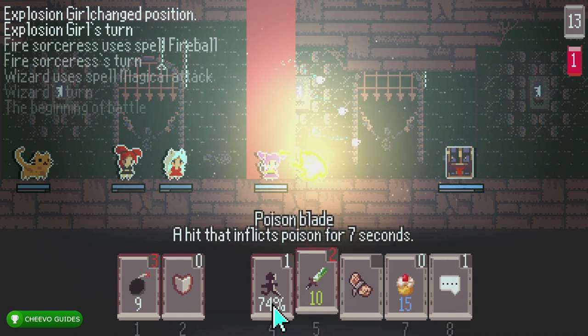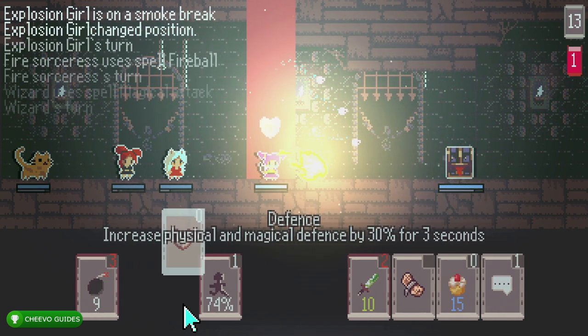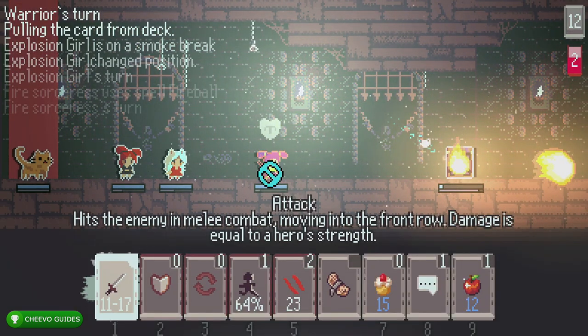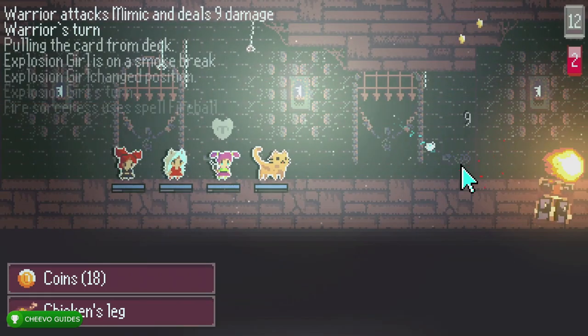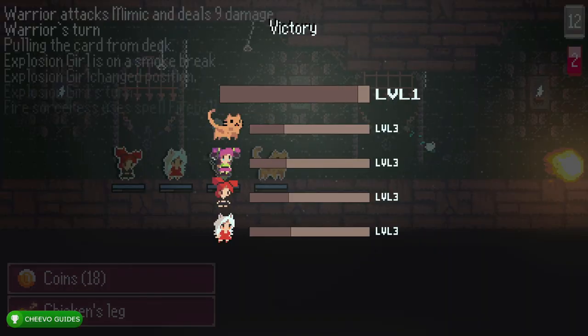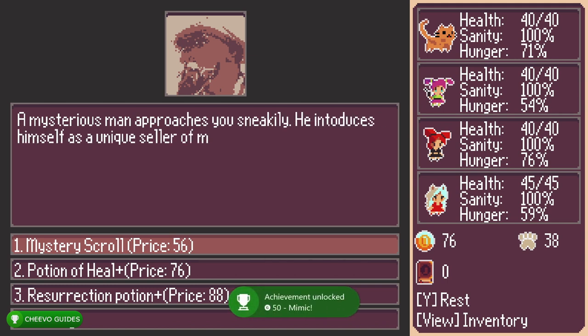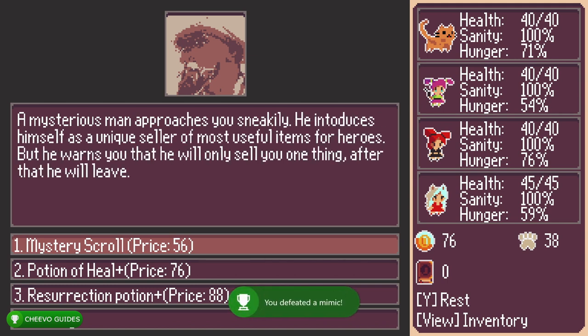What you're looking at right now is a battle with a Mimic — a fake treasure chest. It's a treasure chest you try to open and it ends up being an enemy. After we defeat our first Mimic treasure chest we're going to get an achievement for doing so. They're typically pretty easy to defeat. That's the achievement called Mimic, worth 50 gamer score.